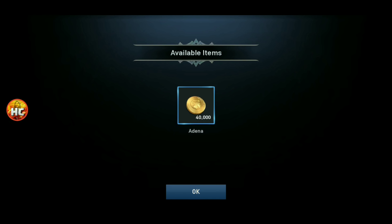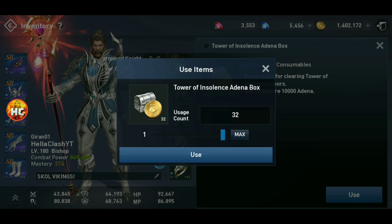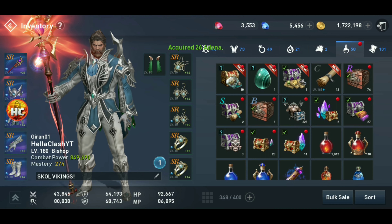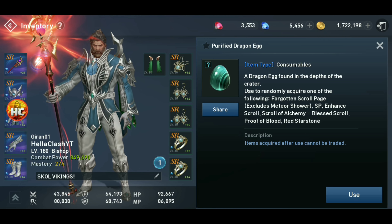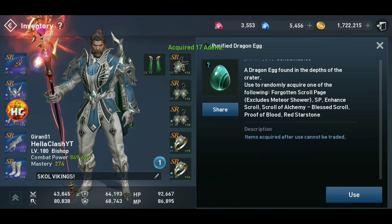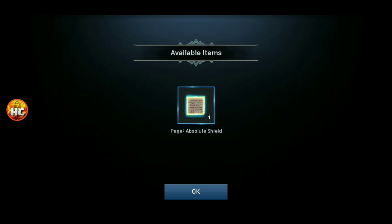As you can see, there were nice big chunks of Adena through the Tower of Insolence — 320,000 Adena, which will definitely help upgrade some things. Let's see what we have in this egg that we got from our login. You can see this has got a lot of forgotten pages, enhancement scrolls, blessed scrolls, things like that. Absolute shield — I have so many of those.